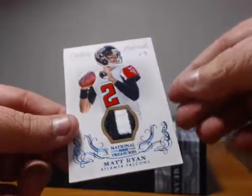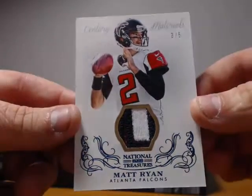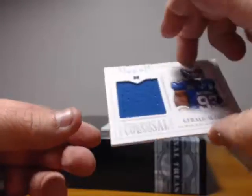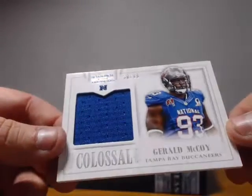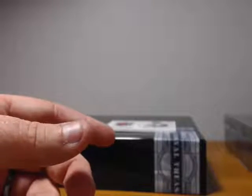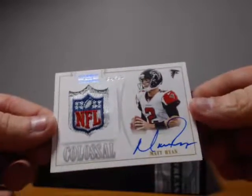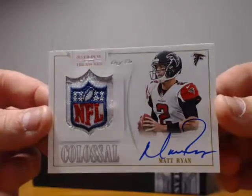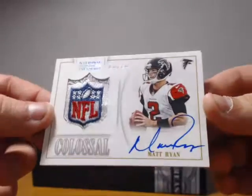Our first Matt Ryan was a 3 of 5 century material — nice looking patch. Then we had a colossal patch Pro Bowl Gerald McCoy for the Buccaneers, 30 of 99, nice blue Pro Bowl patch. And our big hit of the break — first one-of-one ever broken here — colossal NFL Shield Matt Ryan for the Falcons. Two nice Matt Ryan hits in one box. Can't go wrong there, Falcons fans.